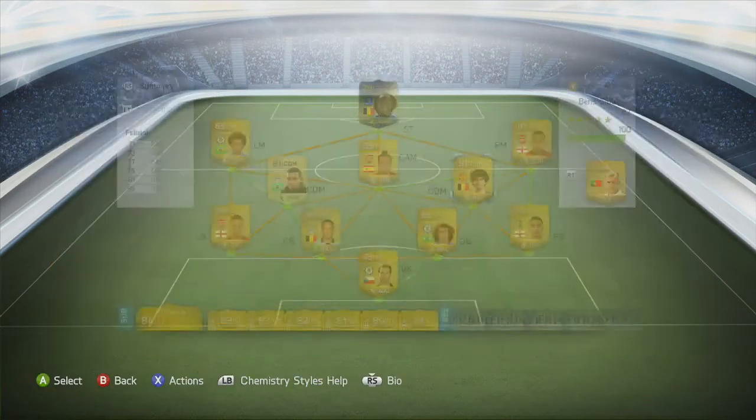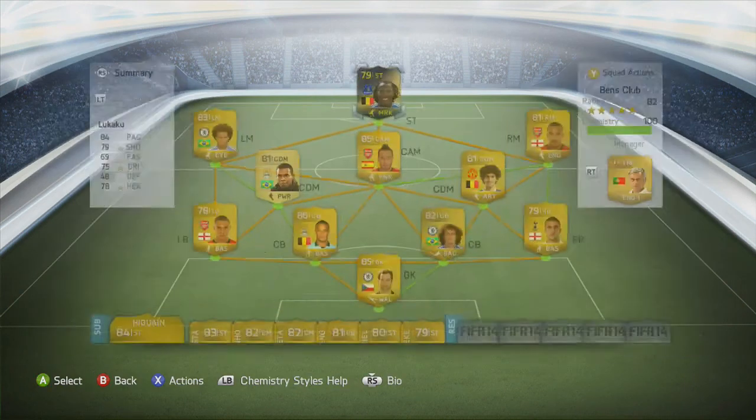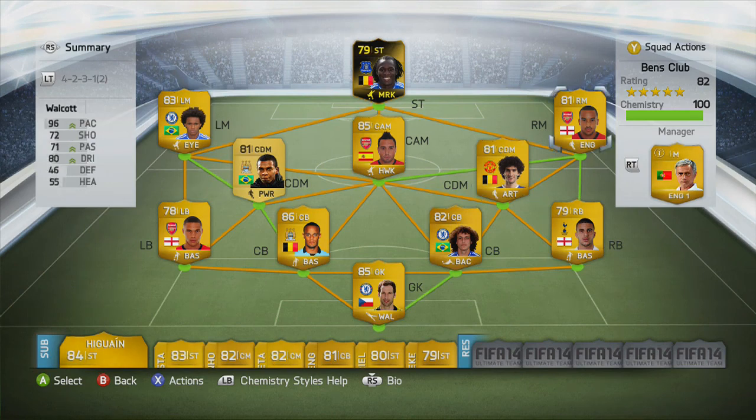He only scored me 2 goals, but he is really good. The right mid and left mids on this team score most of my goals. If you guys want to purchase this squad, it goes for about 150,000 coins, which isn't bad, though it is also quite expensive. But I really recommend it.